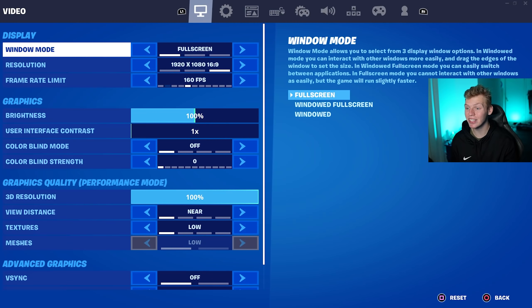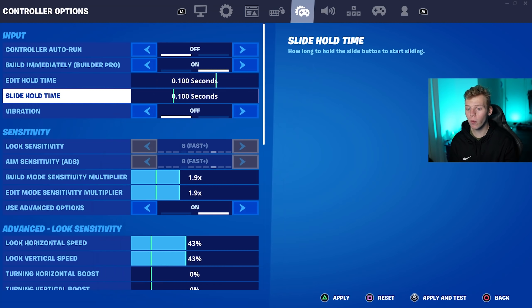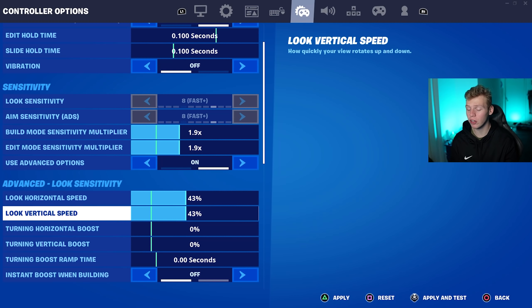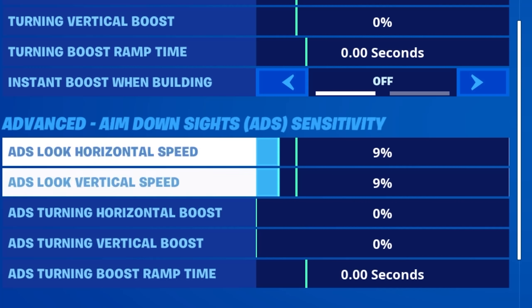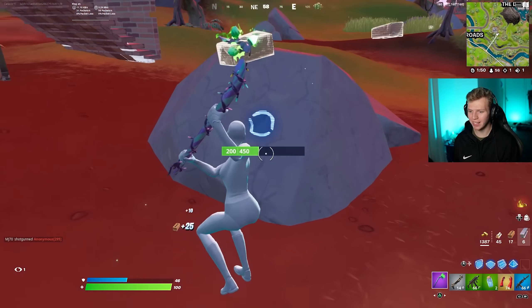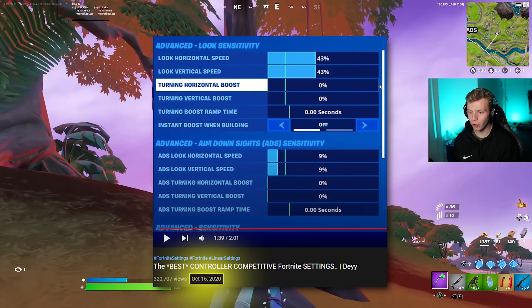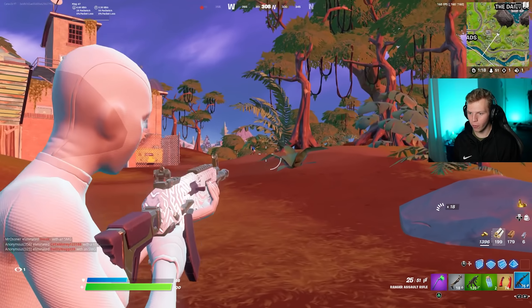So our first player here is obviously going to be Day. Out of the three players, Day has the most PR currently. Day's going to be on a 0.1 slide hold time, 1.9 for both build and edit. Down to look sense, we have 43% for both horizontal and vertical with no look boost. And then down to ADS sense, he's on 9% for both ADS horizontal and vertical, and again no boost. No look dampening time, he's over on linear. And then down to dead zones, he's on 9% for both left and right stick. I'm pretty confident that I'm going to like Day's settings because they're actually pretty similar to what I typically use. For as long as I can remember, Day has been on a lower sense, and that's exactly why I absolutely love trying his settings.